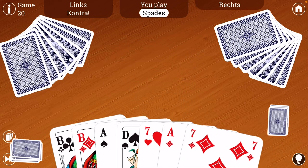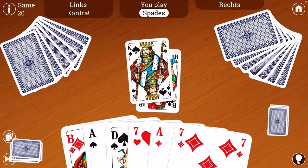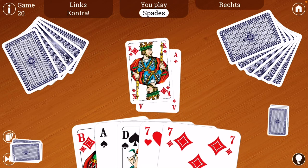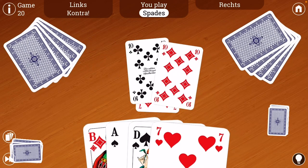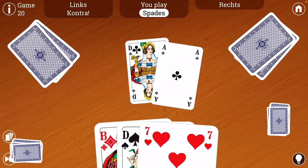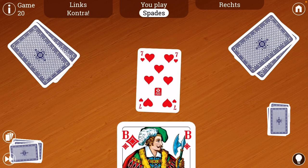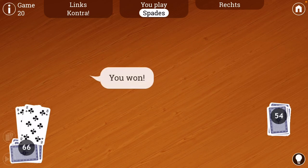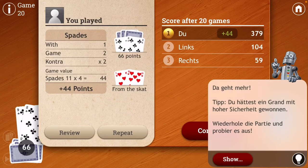He had hearts. Good. Three. Now he's out of trump. One guy is out of trump. So I'm going to shift away from trump and try to win in the fail suits now. Not good. Two. One. Oh, I squeaked it by with 66. I did squeak it by with 66.